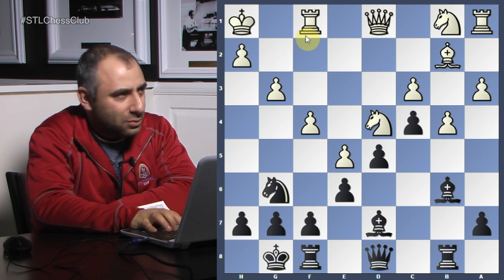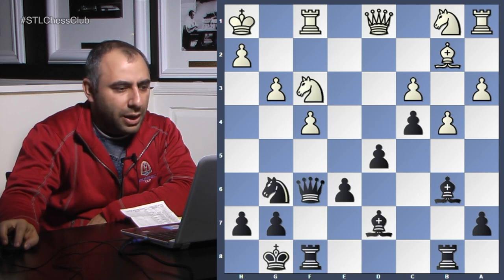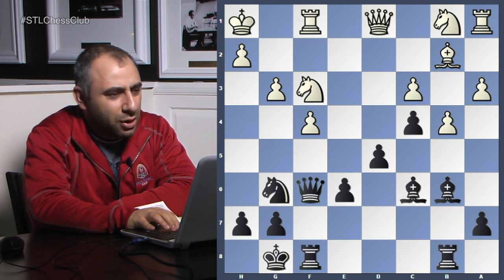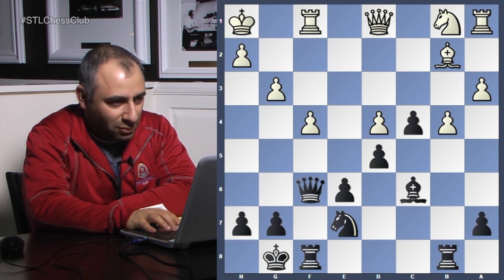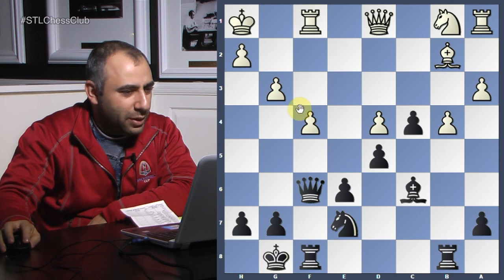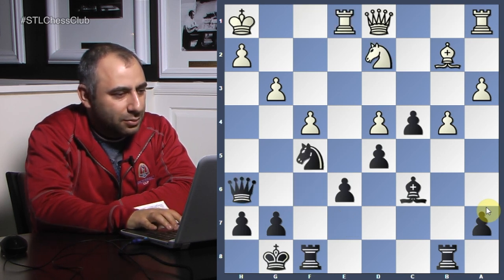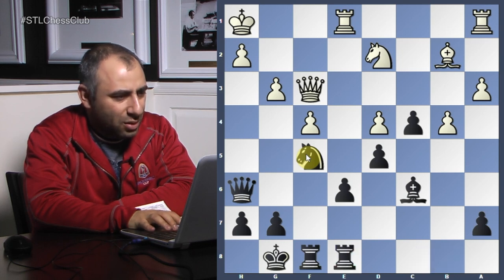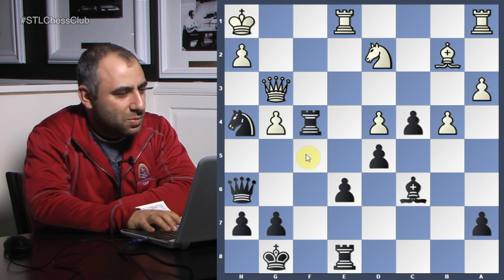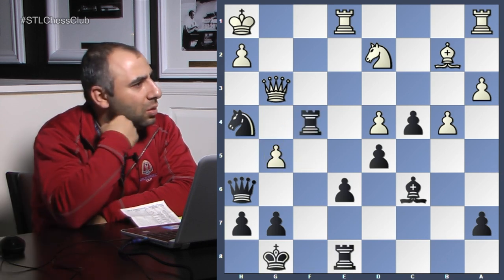Takes, Queen takes. Knight f3 — another wonderful idea. Bishop c6, getting the bishop up there. Now he goes back. You take. Now you have a protected passed pawn on c4, his light squares are terribly weak. And you have the idea of Knight f5 that you can do at some point. Queen h6, setting up a little Knight g3 tactic. Knight h4.